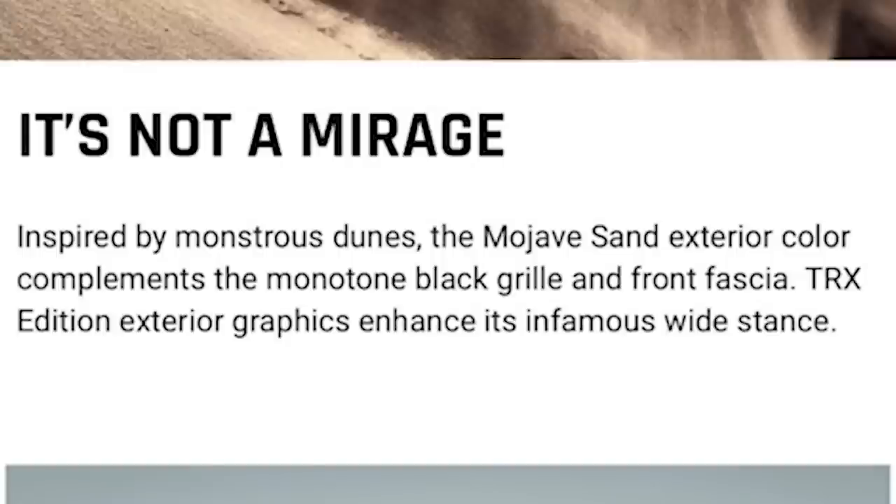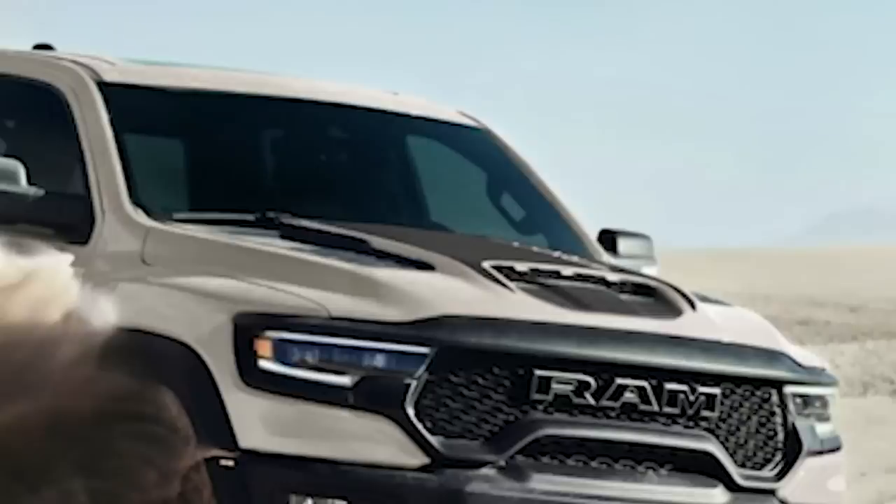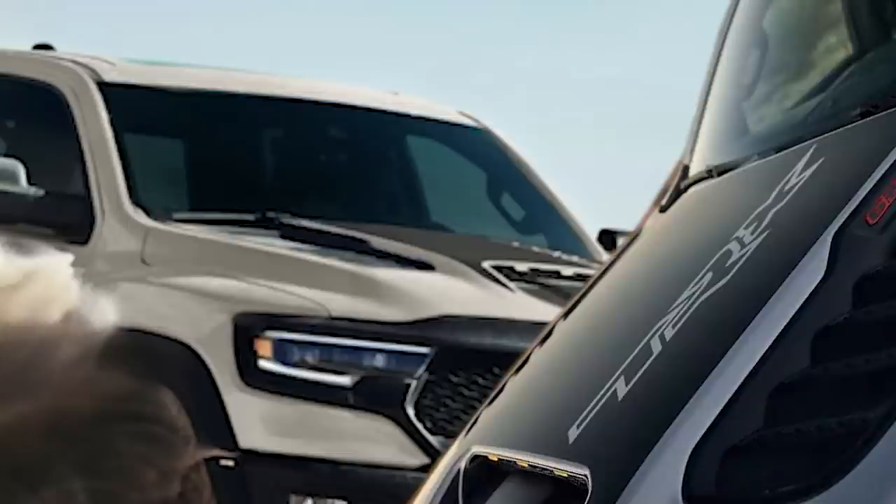There's actually a fourth exterior difference. The edition's exterior graphics are described as enhancing its wide stance, so they're probably going to be a light sand color or dark gray — you can kind of see in the shots that the graphic up top doesn't look exactly black as it normally does. It looks like a dark grayish tone, just taken down a little bit — the exclusive graphic is basically the same one, just a lighter shade.